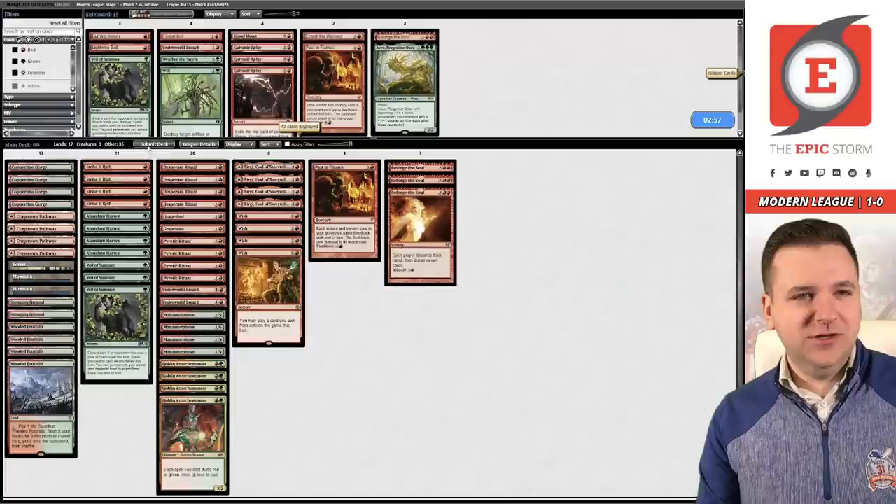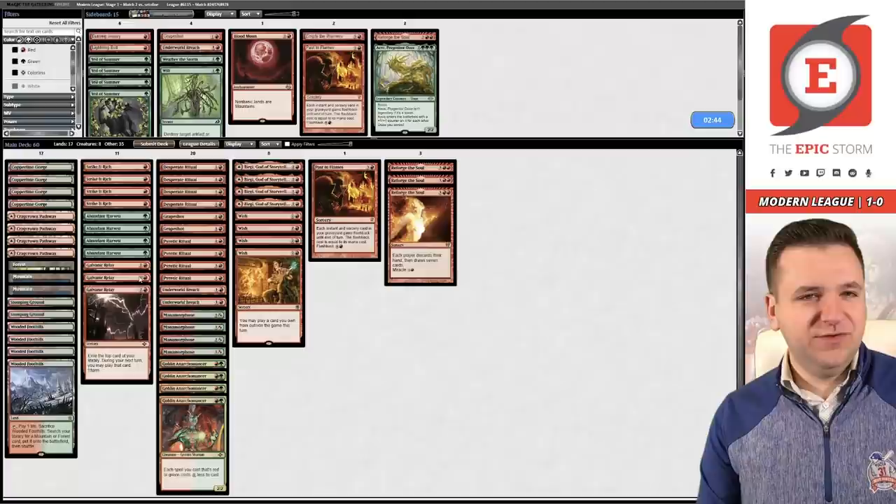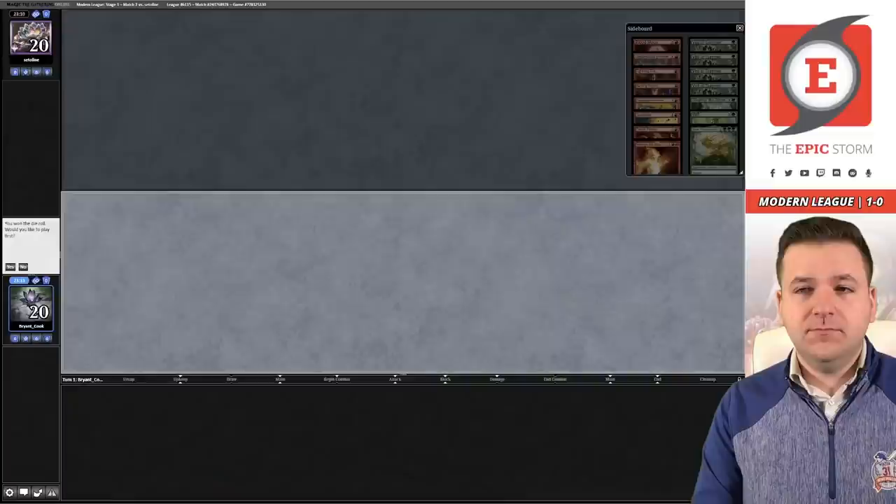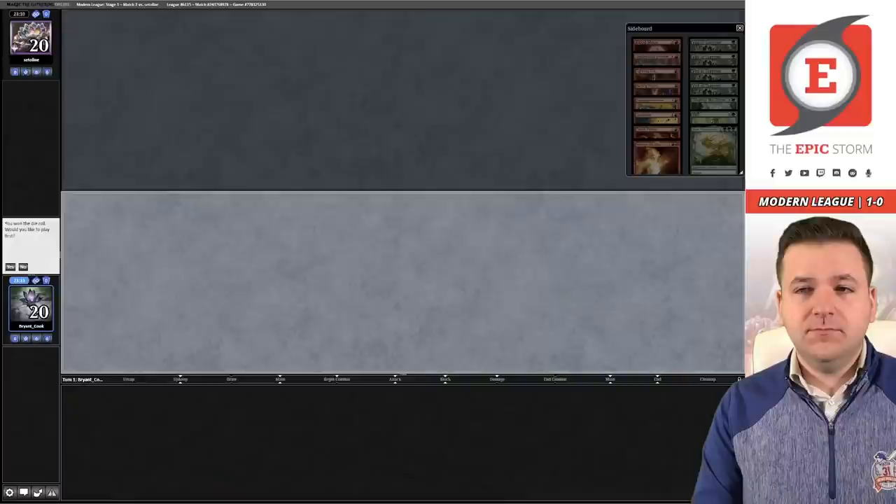Veil of Summer was not looking so good in these first two matches, so let's get rid of those. I don't hate Relay here — let's try a clean swap. You could board in Wilt but I don't know if I actually care that much about Blood Moon. Game two, we're on the play — keep.